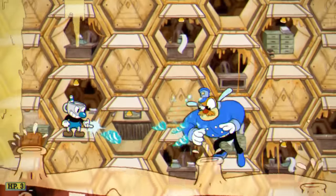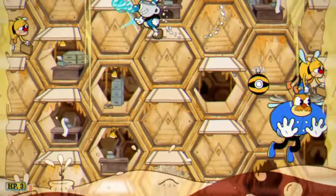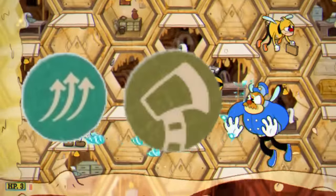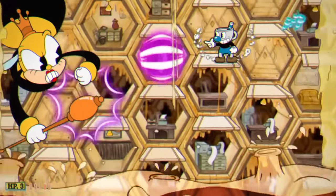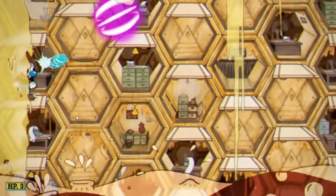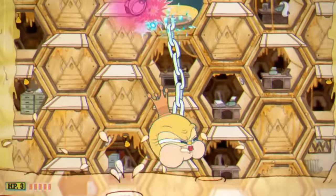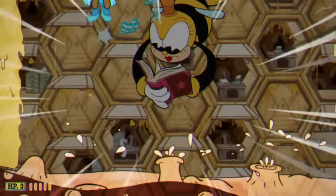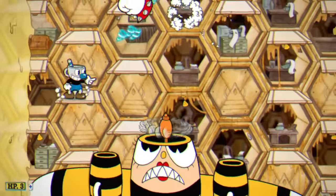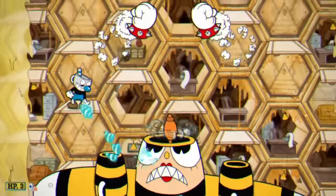The first boss up in Inkwell Isle 3 is going to be the classic Rumor Honeybottoms. For this boss fight, my shot was Twist Up, my charm was the Whetstone, and my super was Super Art 3. Both the first and second phases are decently easy, especially if you aim — she mainly stayed in the middle during the second phase, which made it really easy. I used my super during the phase transition, and during the third phase I had to aim to hit her, but I did enough damage during the transition that I didn't have to wait too long, and we finished it.